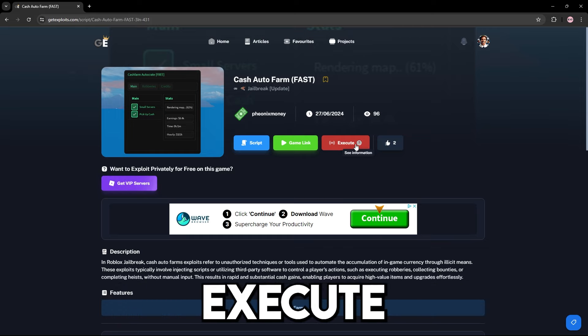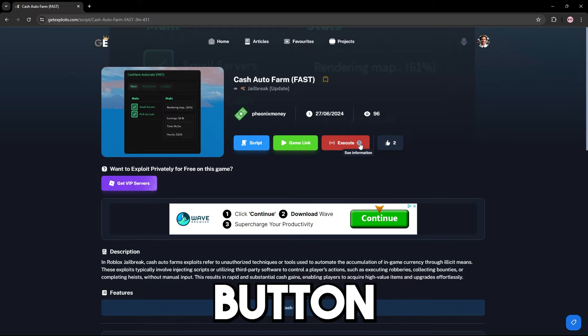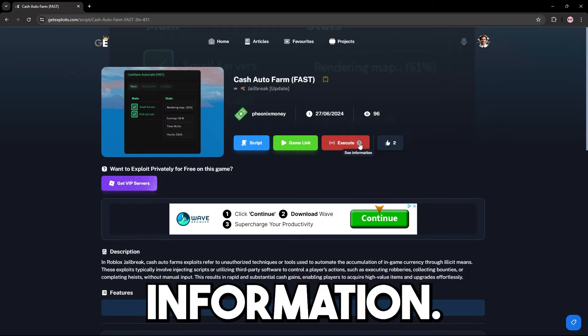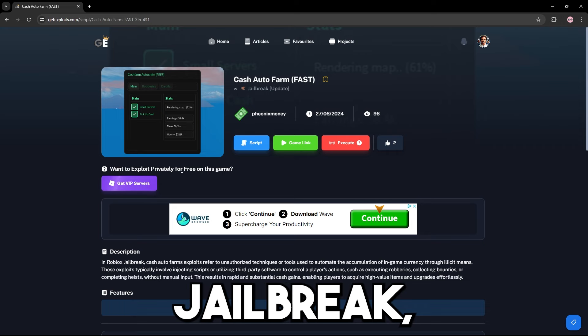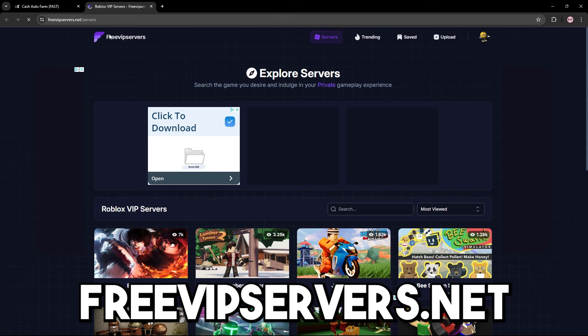If you don't know how to work the execute feature or don't know how it works, you can press this question mark button and find all the information. And if you guys want a free private server for Jailbreak, press this button right here which will take you to freevipservice.net.